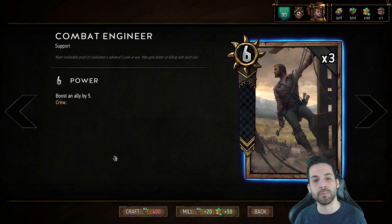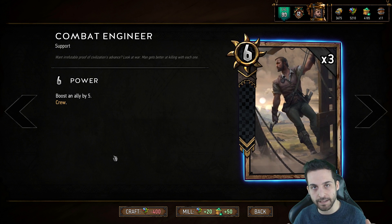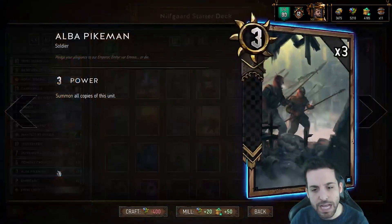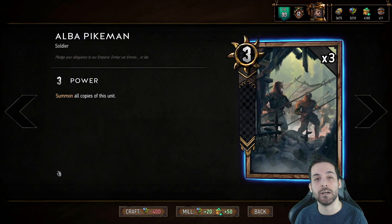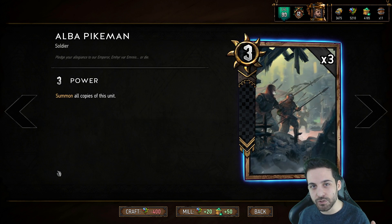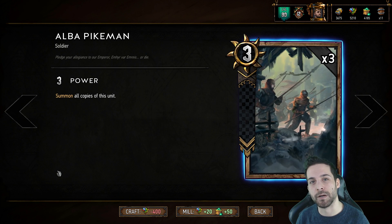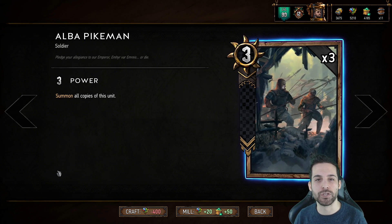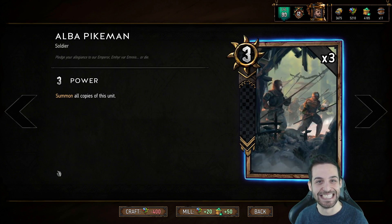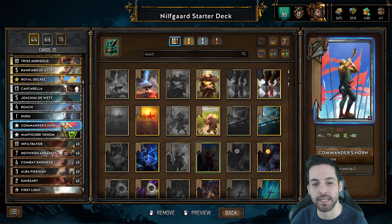We have the Combat Engineer, which is a 6-strength unit that boosts an ally by 5. It's a solid option for distributing strength and keeping certain units alive. We have the Alba Pikeman, which is a 3-strength unit with the ability of summoning all copies of itself when you play it. Generally you want to preserve one Alba Pikeman in hand and two in your deck, so when you play it — preferably in round one — you pull the other two copies for a 9-strength play that also thins your deck by two cards. Deck thinning is very important in Gwent.